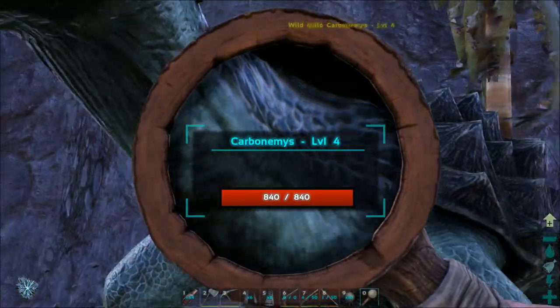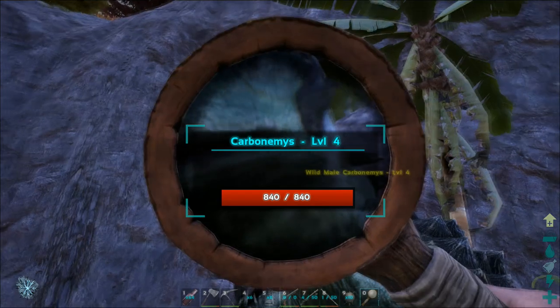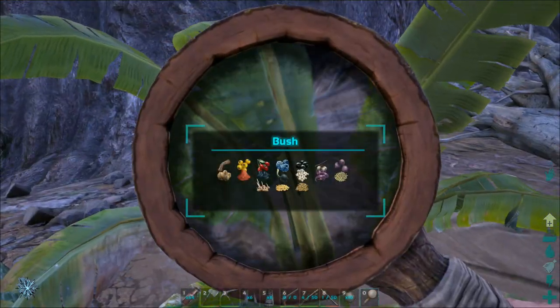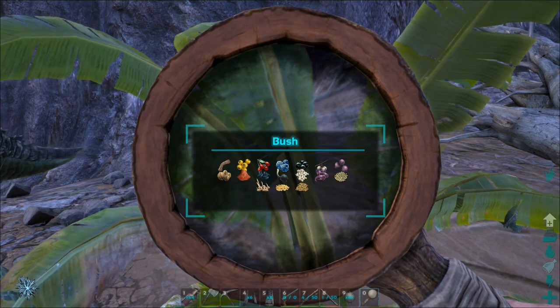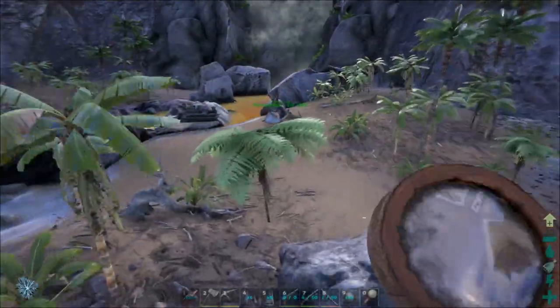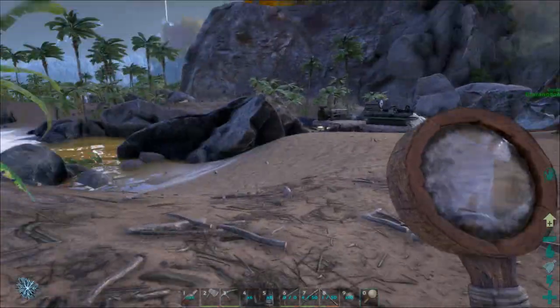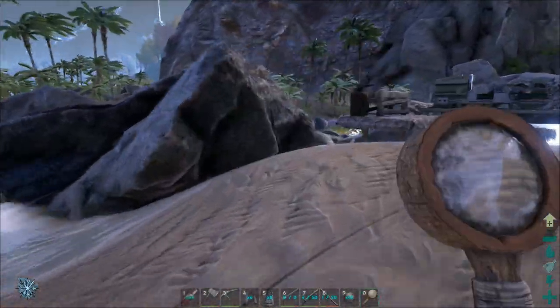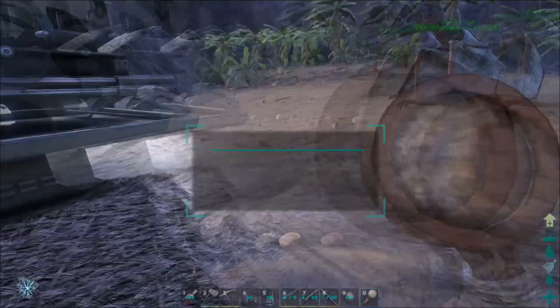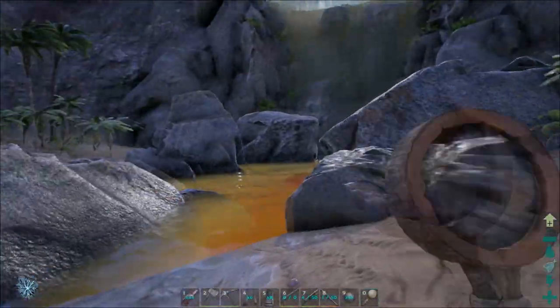This turtle has 840 HP and it is full health. On bushes it does say what type of stuff you get from it — all the types of berries, the seeds, fibre and all that. So that's pretty much the magnifying glass: it gives you detail on what resources you get from each resource, the HP on structures and dinos, and that's pretty much it — it has no other use.